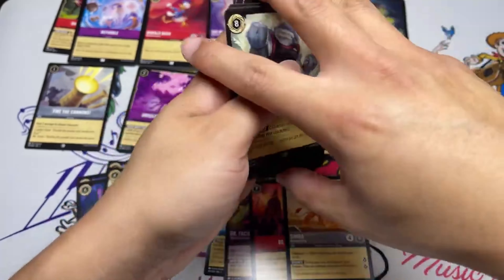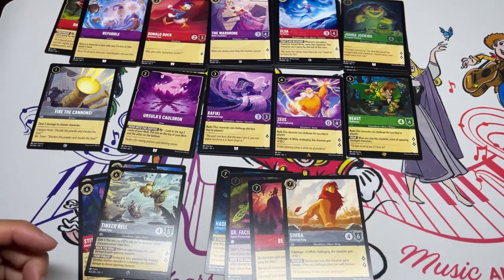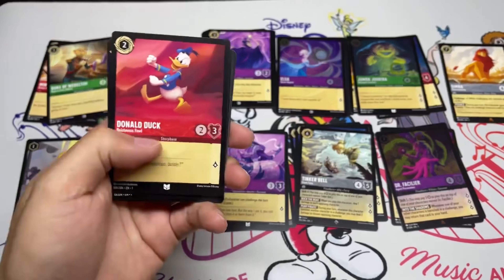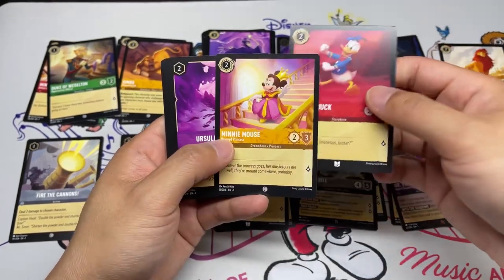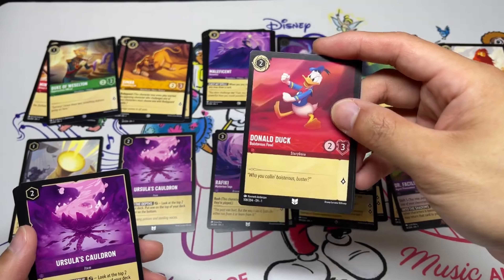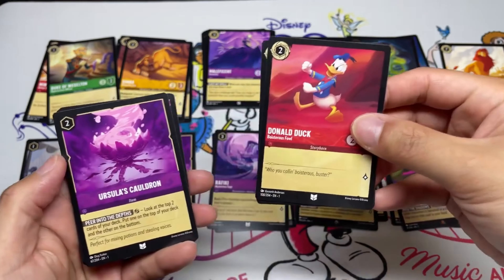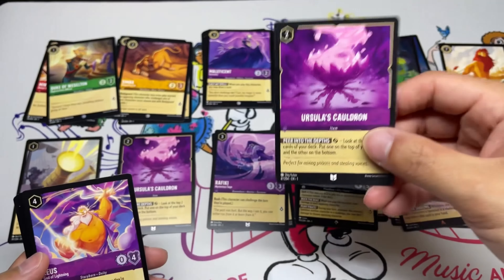We've only cut 22 cards, meaning we need to cut another 12 — and it was not easy. I cut a couple of two-drops because we have the Musketeers. Keeping the two Simbas with bodyguard is strictly better even if we don't use the bodyguard ability — they just have the potential for more abilities.